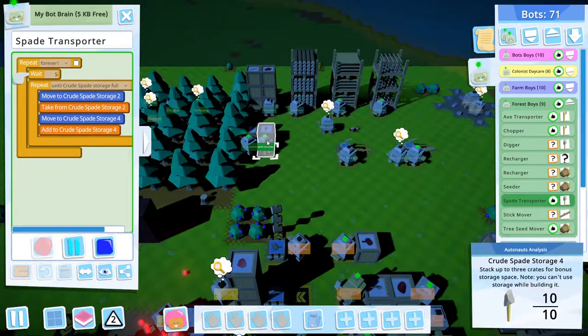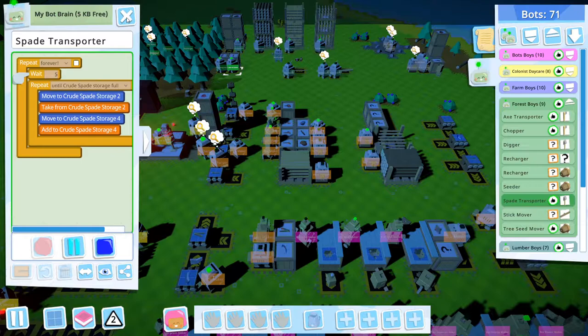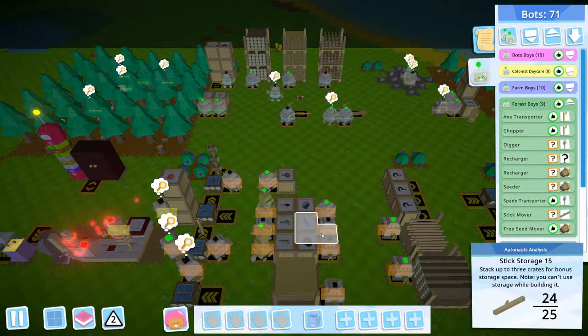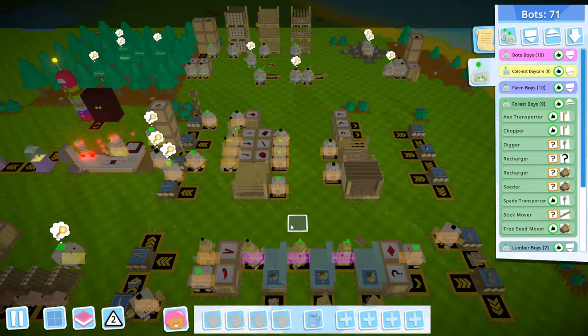As you can see here, the bot moves to the crude spade storage, takes the crude spade, moves to the crude spade storage floor in that section, and adds that crude spade to the storage floor — that's it. This distribution improves the efficiency of the workers so the bot doesn't need to go all the way to the main workshop just to get their tools and come back.